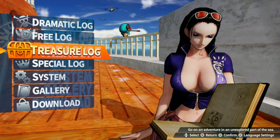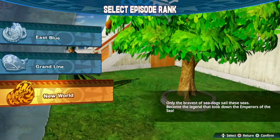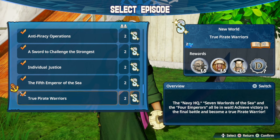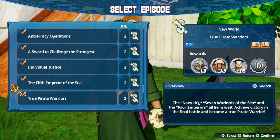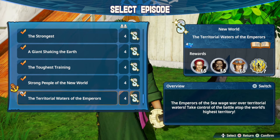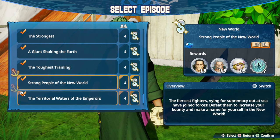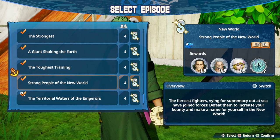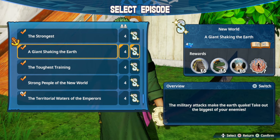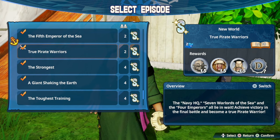We are back with more Treasure Log, utilizing characters to test their limits on the hardest stage in the game, which is True Pirate Warriors. I used to think it was one of the stages where you have to fight a bunch of people at the territory waters of the Emperors or strong people of New World, but these are stages you mainly use to test how fast your character can clear a mob of enemies.